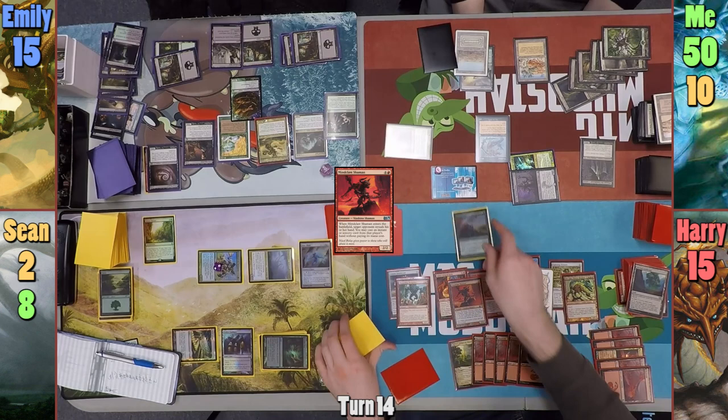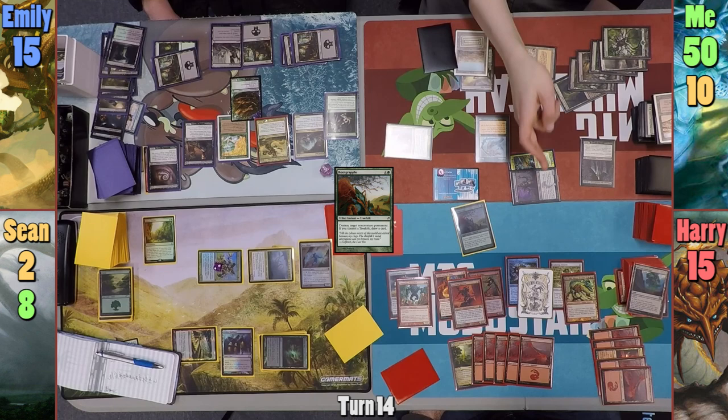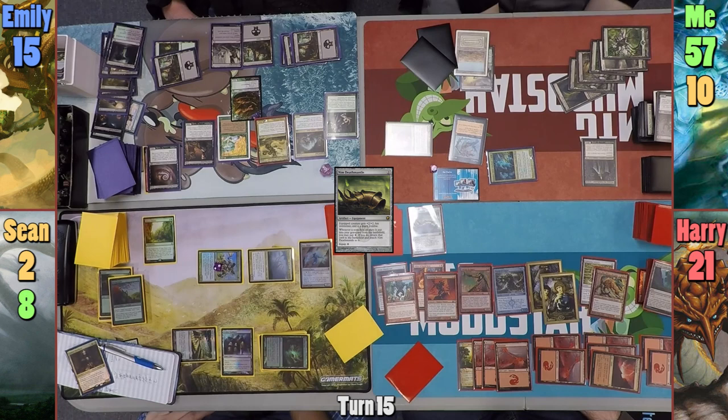Harry casts Mindclaw Shaman and picks Sean, able to cast Root Grapple targeting my Diamond Valley. Harry also draws a card because the Changeling Berserker happens to be a Treefolk. I tap the Diamond Valley to sacrifice Sidisi, gaining seven life, and she comes back thanks to undying. Upon re-entering, I exploit one of the poor Snakes to tutor for a card. Harry casts Nym Deathmantle and moves to combat, swinging his Wyrmcoil token at me, which I block with Sidisi.